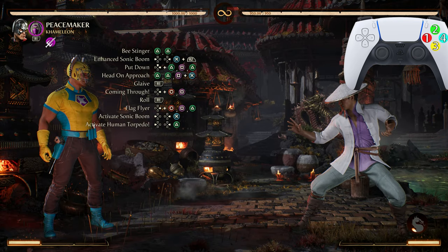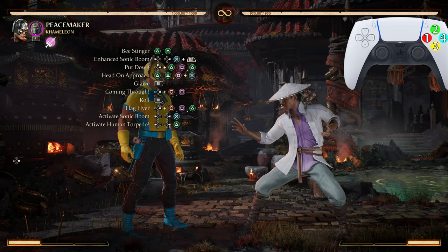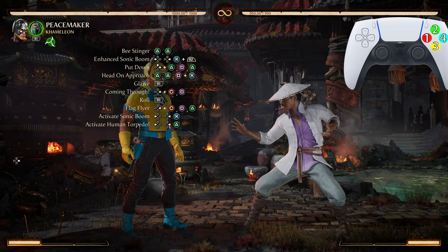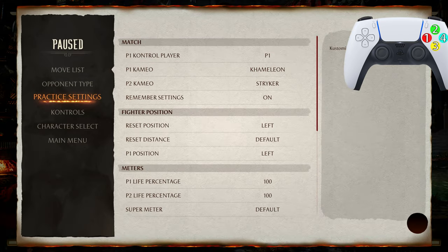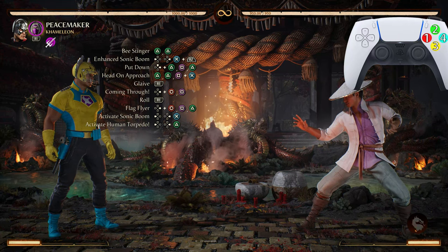Before we do the entire combo — if by some miracle you do not end up in the corner after Flag Flyer, just do forward 4-1 into another Coming Through, into Activate Sonic Boom, and then end it off with Human Torpedo.